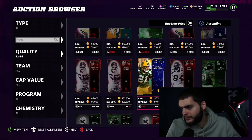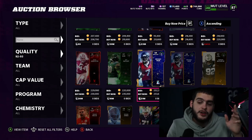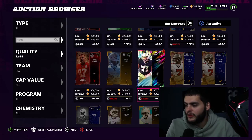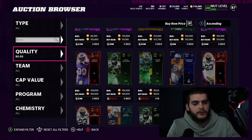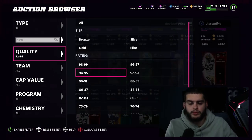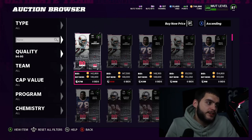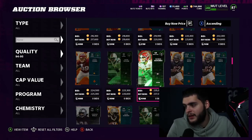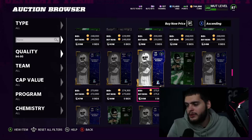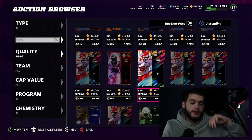You could potentially pull something crazy like an LTD — or a Redux version at least. There's some decent stuff in here. At 94–95 overall, you're looking at about 146k as a base. There's a high chance you end up pulling a Bosa player, a top-tier card, or a Team of the Week — it's very likely. I'd say on average you're going to get around 200k from this pack.